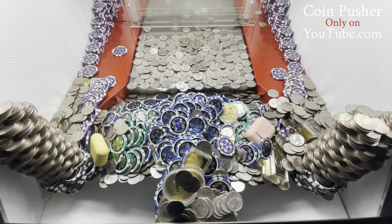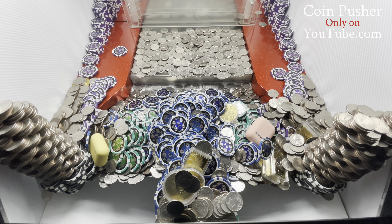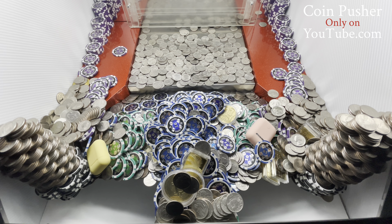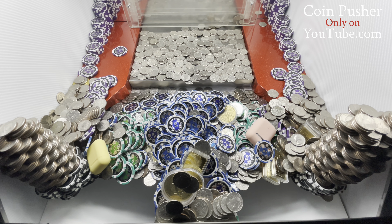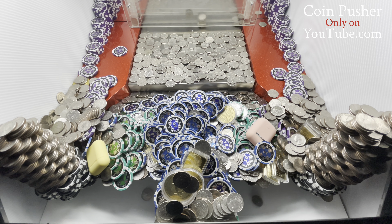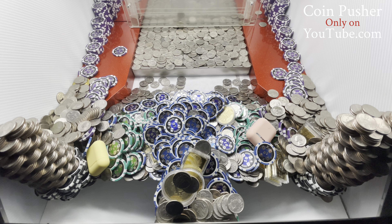Those are one-ounce gold bars — we turn them in and they give us a brand new shiny one-ounce gold bar, so that's what they're worth: one ounce of gold. One ounce of gold is worth one ounce of gold. Sometimes it's like $1,975, sometimes it's $2,000 — it just depends on the day. They don't give us cash though, they give us gold bars.